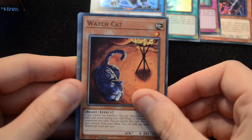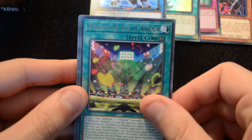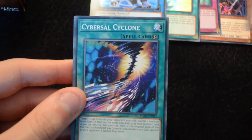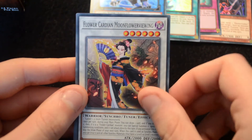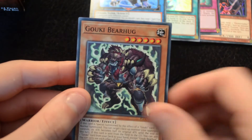A Watch Cat, Space Insulator, Restoration of the Monarchs, Trickstar Light Arena — a new field spell for them — and a D-Grade Buster for the super. A Cybersal Cyclone, Flower Cardian Moonflower Viewing, Trick Star Mandrake, and another Bear Hug.